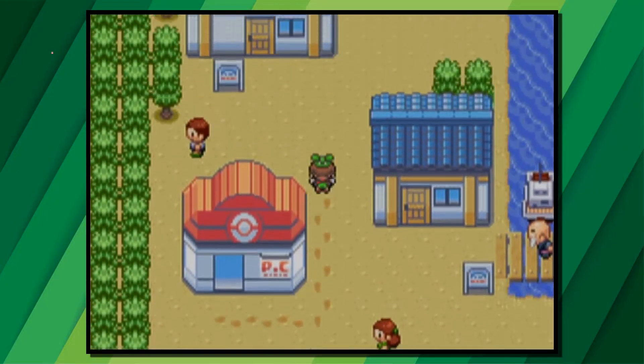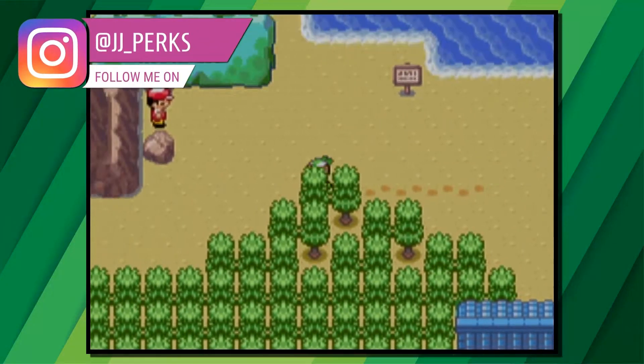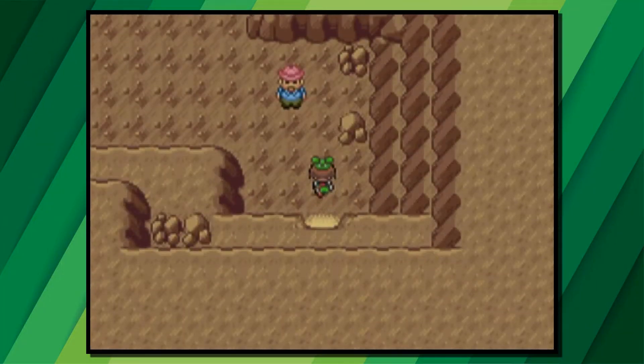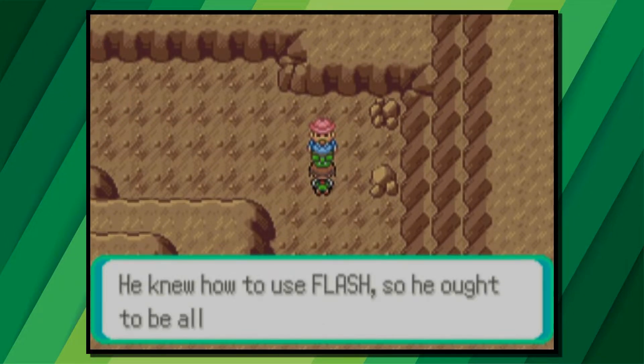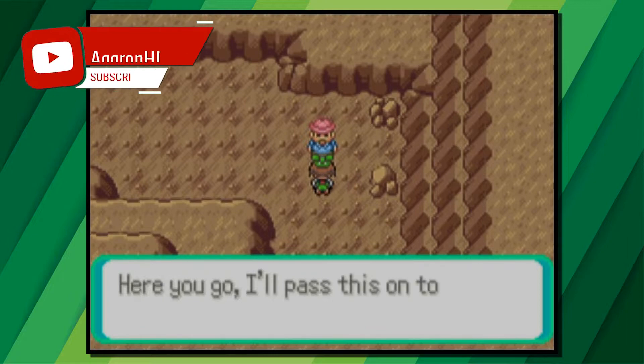Head to Dewford Island and then go to the Granite Cave. This is the cave that is found in the top left of the island. Inside here you'll see a hiker and if you talk to him he'll give you HM05 Flash. To use Flash you'll need to have beaten Brawly at the gym in Dewford and then you can use it outside of battle.